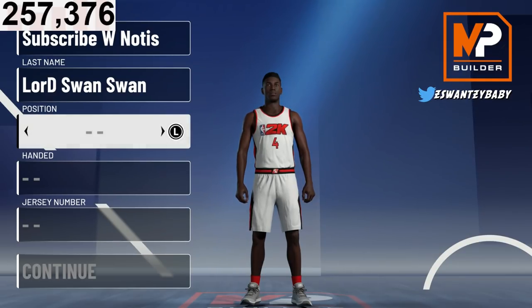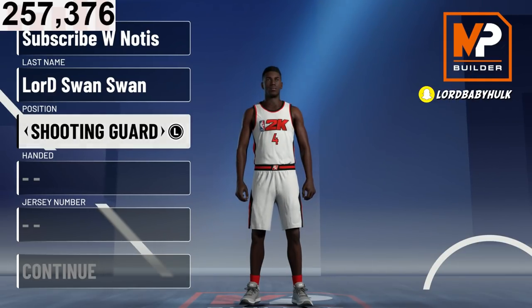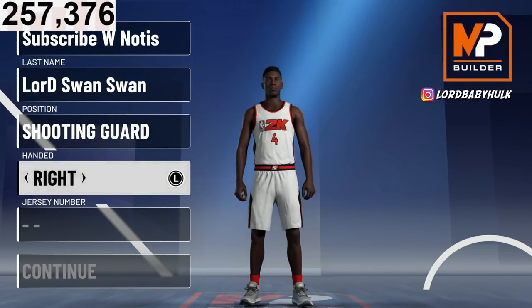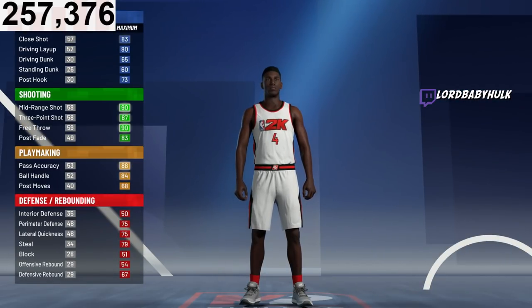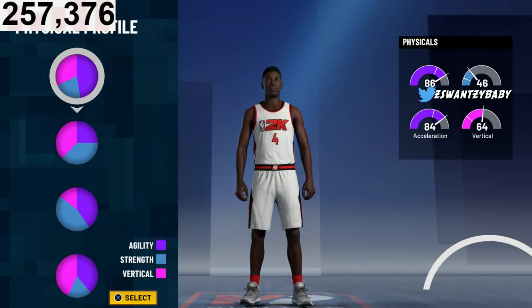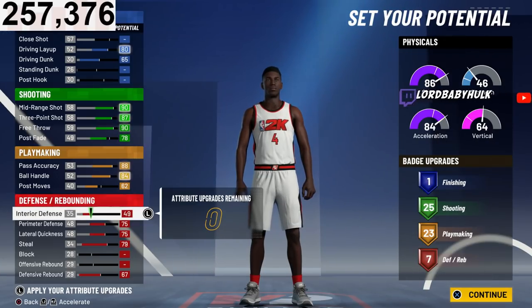With the position, we are going to go shooting guard — it is the best for these particular builds. We're going to go with this pie chart right here, the most OP pie chart in the game. Then we're going to go with the speed pie chart right here.